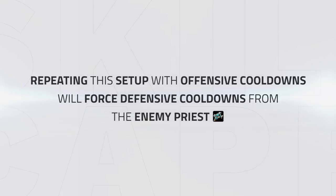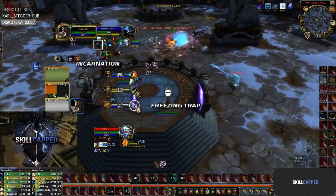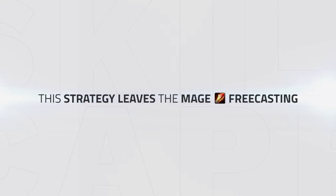Repeating this setup once more with offensive cooldowns will easily force the defensive cooldowns from the priest. In the second setup, they land a full trap with Incarnation up, which instantly gets the trinket from the priest, meaning the next setup is more than likely going to secure the game. As mentioned though, doing this strategy leaves the mage free casting, so you need to look to win quickly and within a few setups, making sure to try to force cooldowns with every single setup.